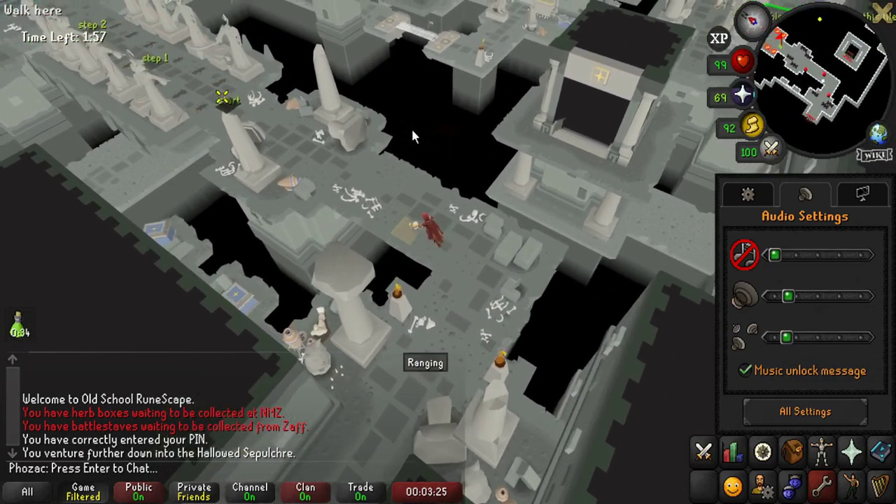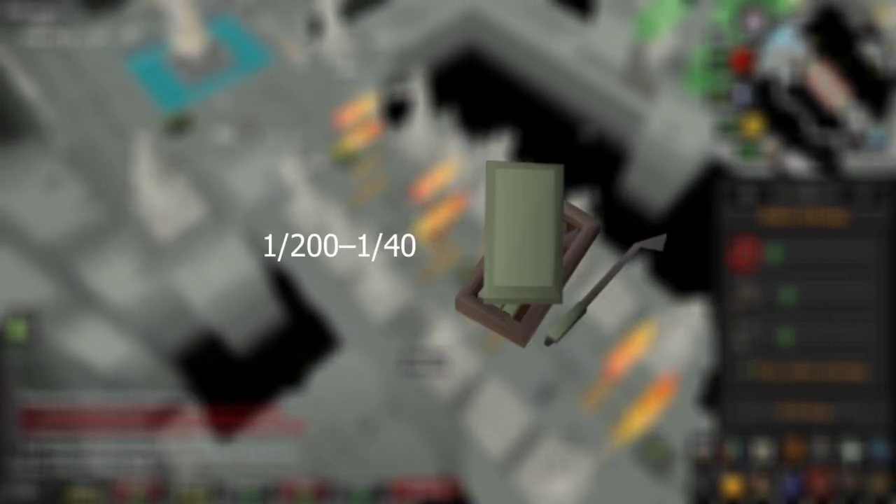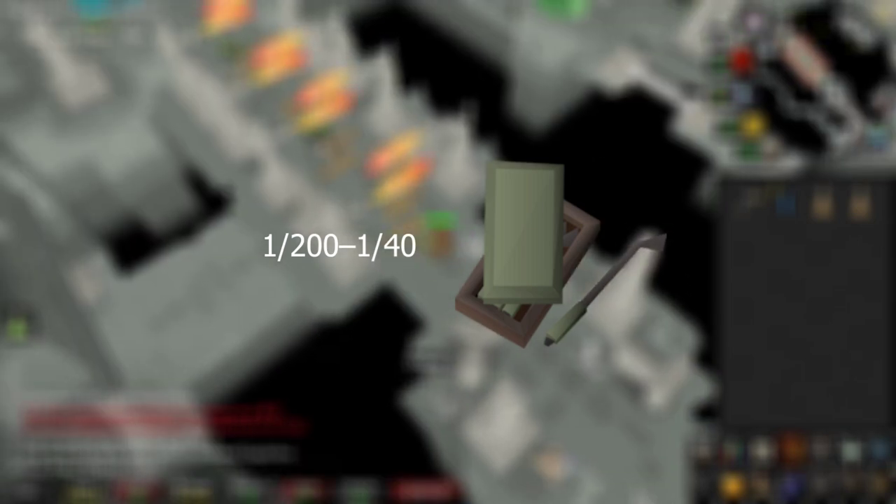Mentionable drops, if you care about that sort of thing, are the Ring of Endurance from the final floor. Requirements are 92 agility to even access this floor, with a rate of 1 in 200. The other mentionable drops are the strange lockpicks, used in tandem with the Barrows Brothers to access any door within the crypts.